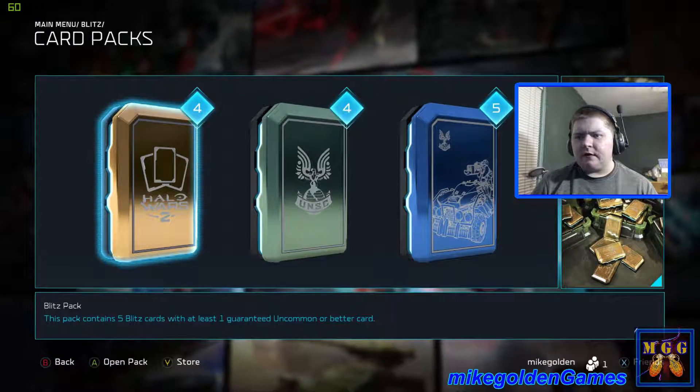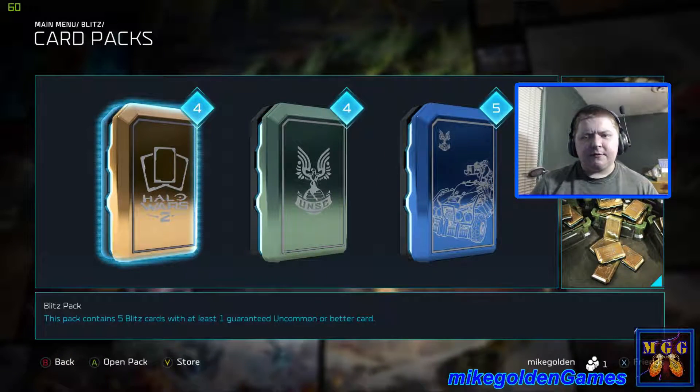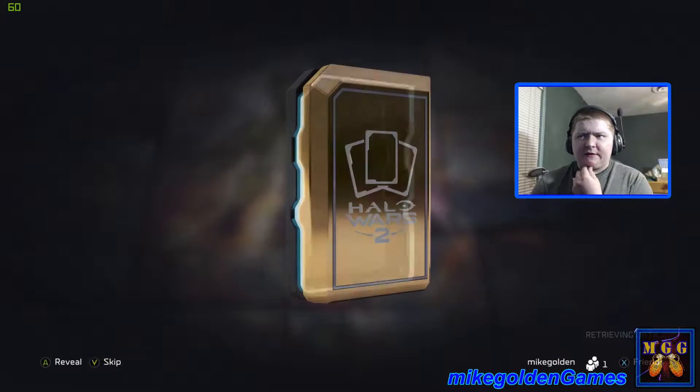That is a gold pack — that's UNSC. And then there are vehicle packs, I'm not 100% sure. Blitz pack, mission pack, and Forge DLC pack. We'll keep going with these Blitz packs and see.